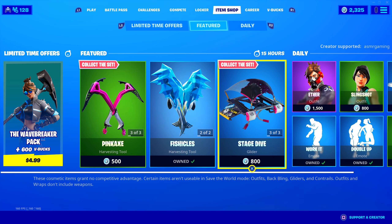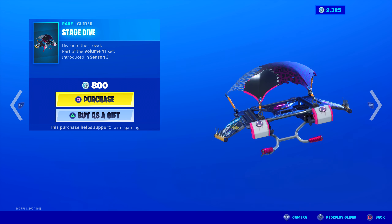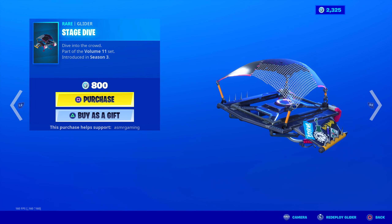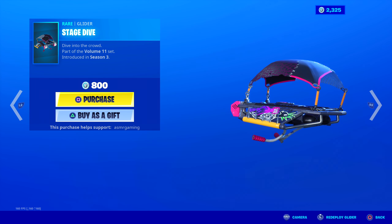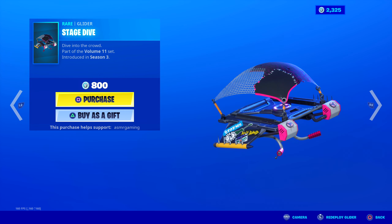No gliders yet — here's one though. Stage Dive Glider — Dive into the Crowd — part of the Volume 11 set. Volume 11 is of course a reference to the movie Spinal Tap, which is a classic parody movie about metal and rock music. Good movie, very funny if you get the humor. Stage Dive is a pretty cool-looking glider. This part — it's just holes, so I don't know how well that would protect you if you're actually gliding. There are stickers attached — a llama, a punk llama, and it says The Storms.